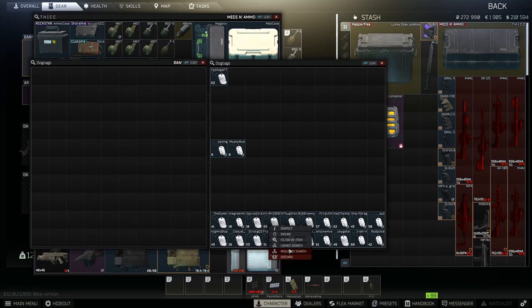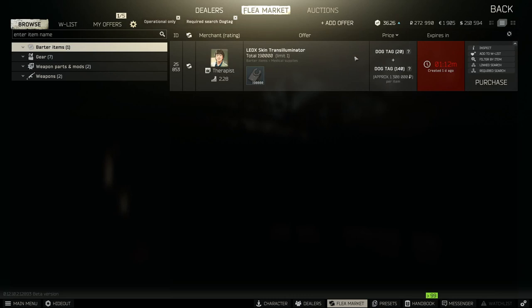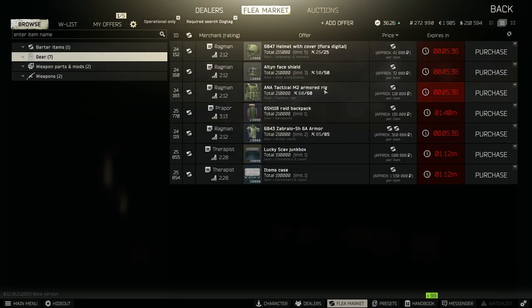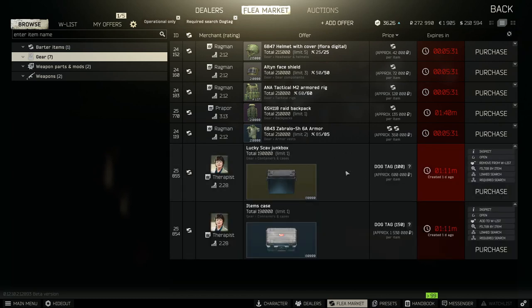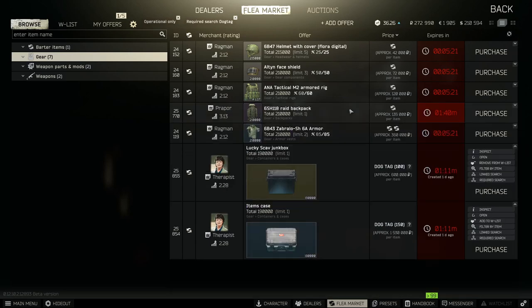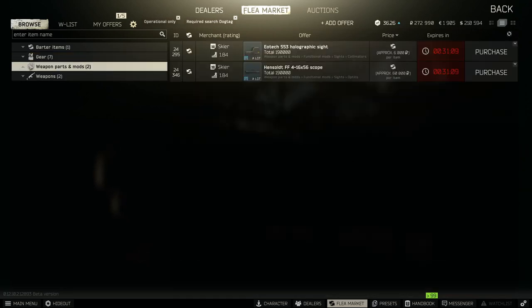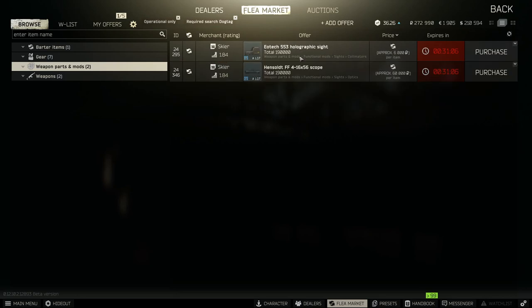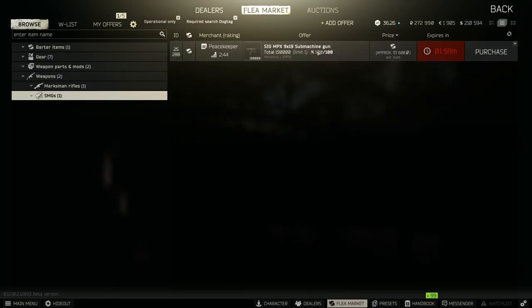With dog tags, anything under level 15 you're going to want to sell — maybe to Therapist or see if you can get any little trades. But it's the dog tags over level 15 that are really worth it. As you can see on screen, you can get some amazing trades like lucky scav boxes, which I'd recommend — that's your first case to go for as it stores your barter items and saves so much space. You can also get item cases, armor, and weapons from multiple traders including Ragman and Peacekeeper. Save your dog tags, guys — a lot of these barters will save you millions of rubles early on.